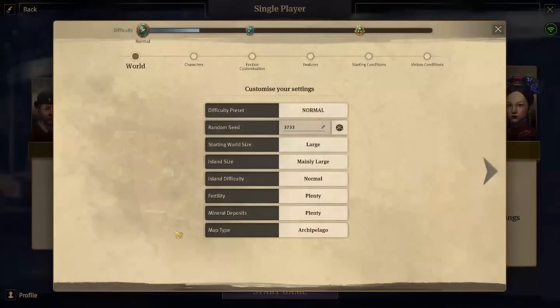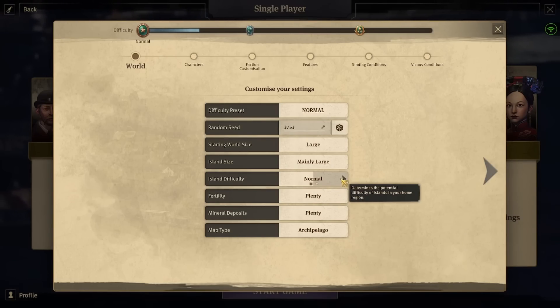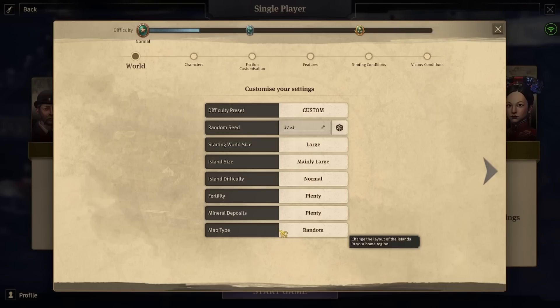Let's do a custom setup. Difficulty presets: normal. World size is large. We want it on normal — plenty, plenty. Let's do an archipelago.